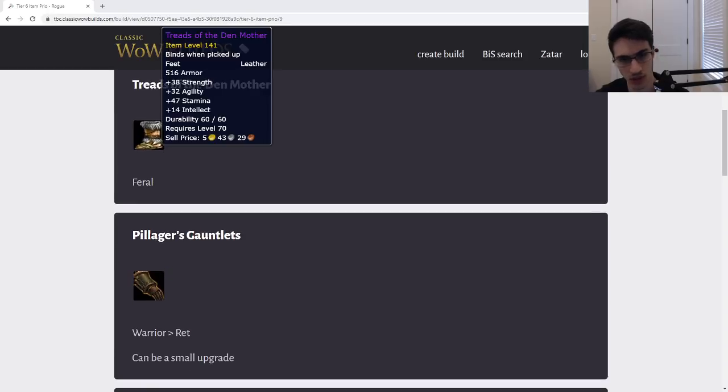Next, we have the Treads of the Dead Mother. Not really much to talk about here. This item has really high armor and is best in slot for mitigation for a Feral, so a lot of tank sets are going to be running this as a bear. If you were a cat, you would not be interested in this item.